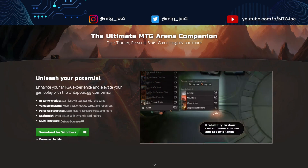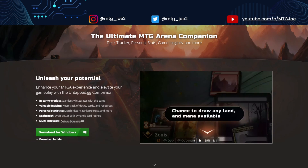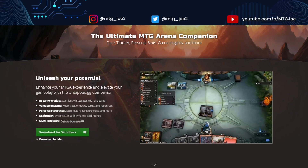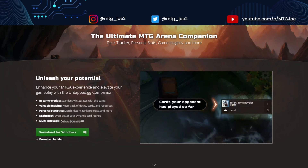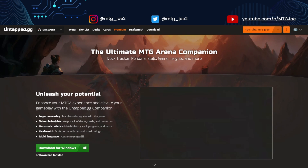Your first stop for using the Untapped Tracker and Companion Tool is to head over to the website linked in the video description down below and download it for your PC or Mac computer. From there, it'll give you some helpful instructions on how to install and turn on the actual companion tool to start your tracking.